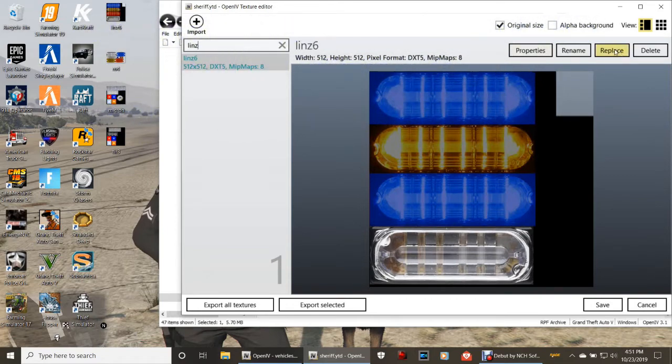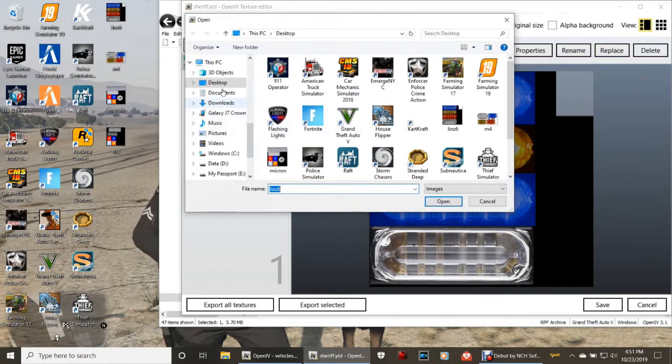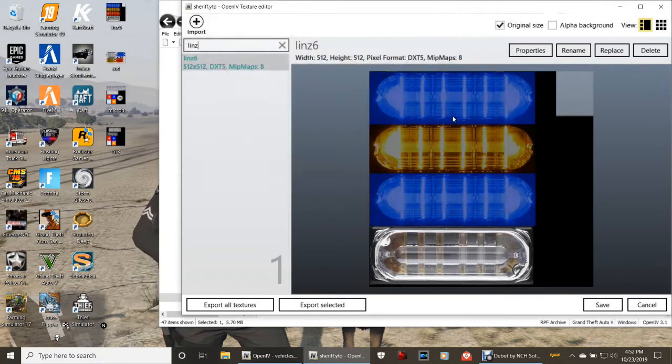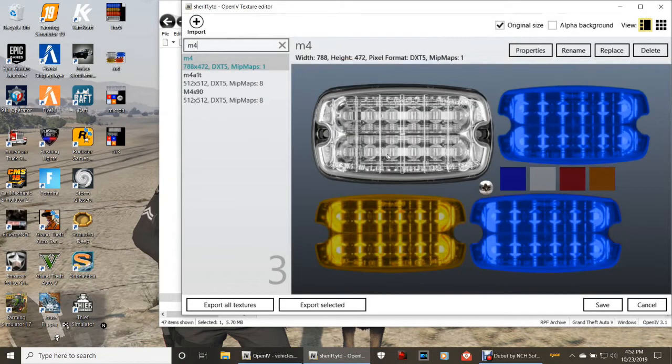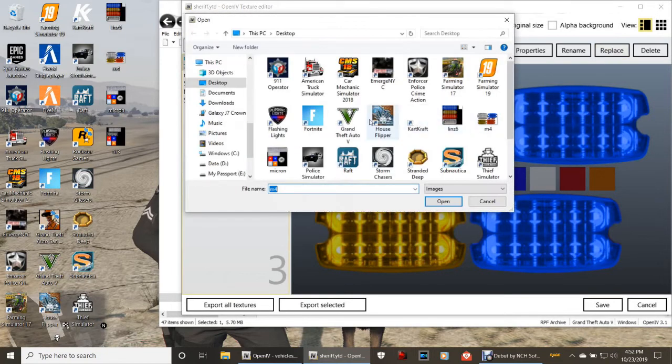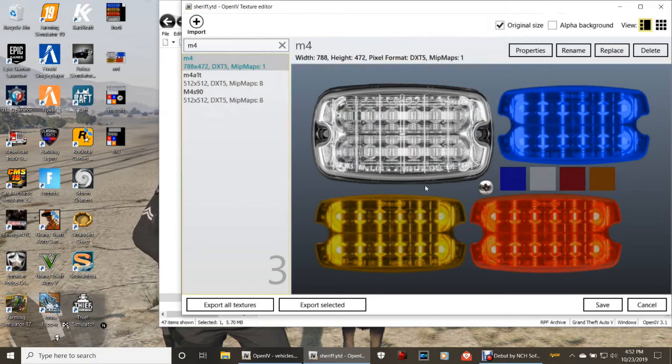Now here's what you want to do. Click the lens6 texture and click replace. It'll open a file browser — find that lens6 file on your desktop and double-click it. Bam — there it is, you can see the red light come in. Now for the next one, clear the search and type in m4. Here is your m4 lights. Click that m4, go ahead and click replace again, then double-click the m4 file from your desktop. Just match them up — see how it changed just then.